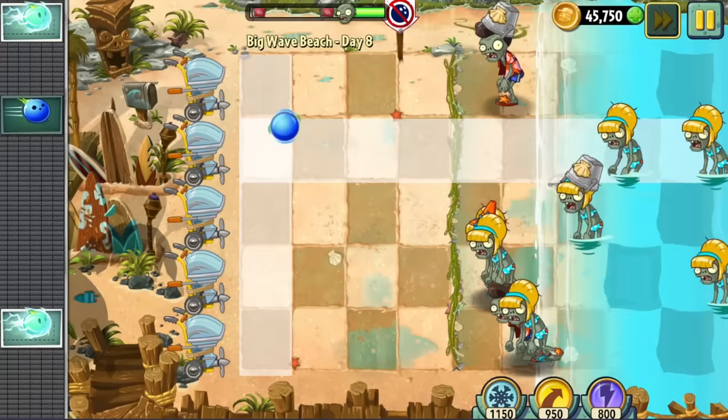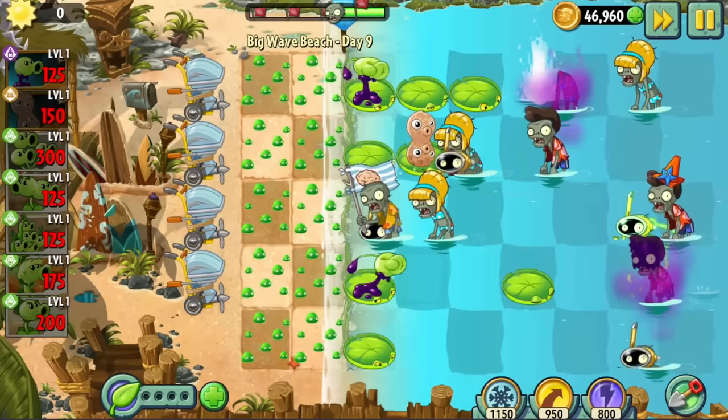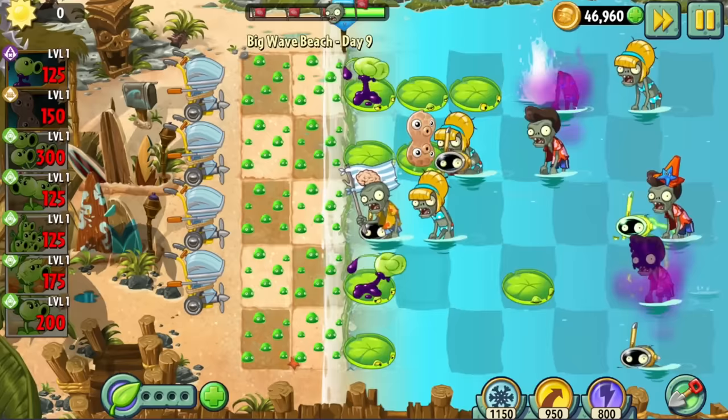Day 8 was a Walnut Bowling at Home level. Day 9 saw a huge step up in difficulty — due to our limited sun combined with the fast pacing of the level, it was hard to justify using Peanut in every lane. This is a problem because: Snorkel Zombies. Then I remembered Sling Pea — it should be able to hit Snorkelers since it's a lobbing plant. Well, for whatever reason Sling Pea can't actually target them. I don't know if that was intentional or an oversight by the developers, but it is what it is.